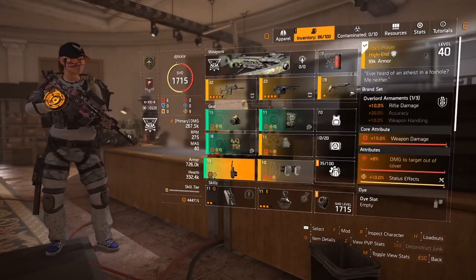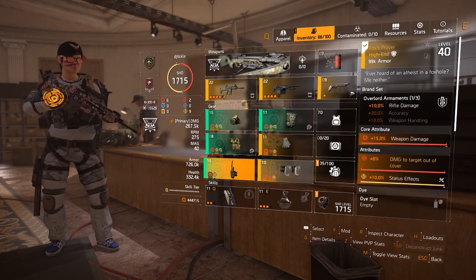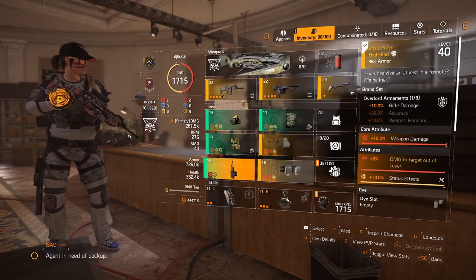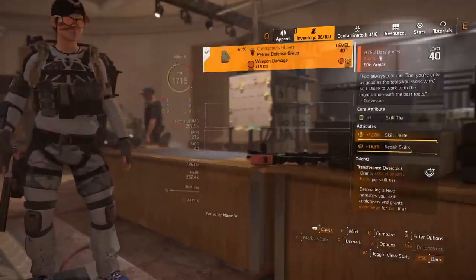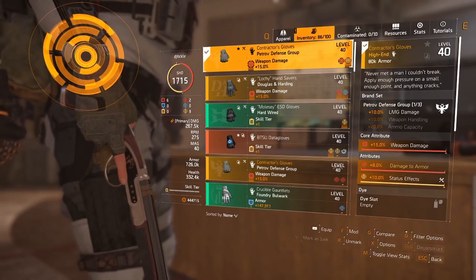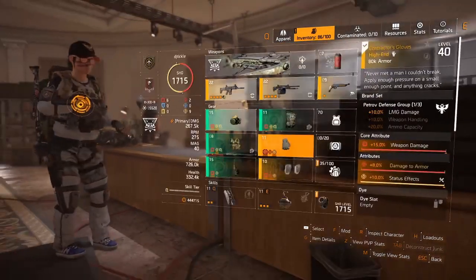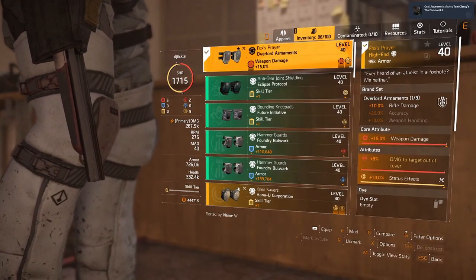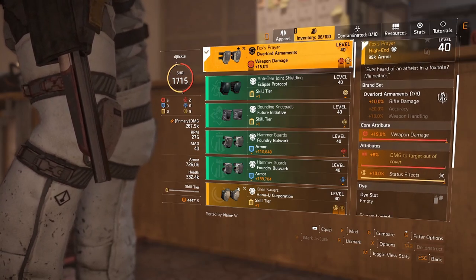For Ongoing Directive you have to farm the green targeted loot area — there's no other way, and unfortunately you can't craft it, so it's tough to come by because that loot pool is so big now, especially with all the new gear. My build is a little different: I've gone with Contractor's Gloves for weapon damage and damage to armor, which is multiplicative damage, and rolled status effects on it — plus it gives me 10% LMG damage for my Carnage. Fox's Prayer gives me 10% rifle damage, 15% weapon damage, 8% damage to targets out of cover, and 10% status effects.